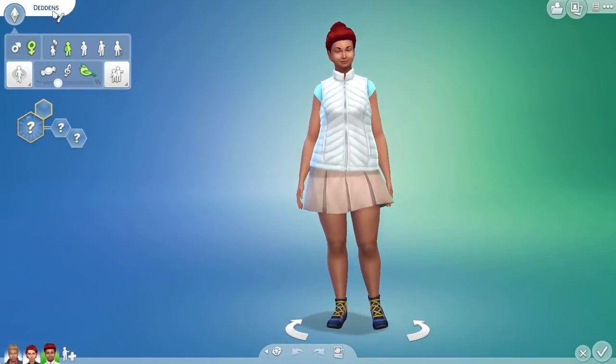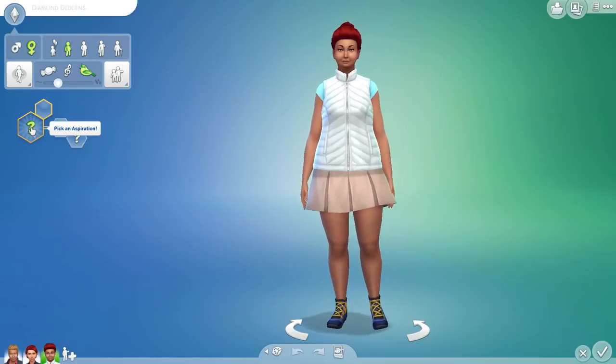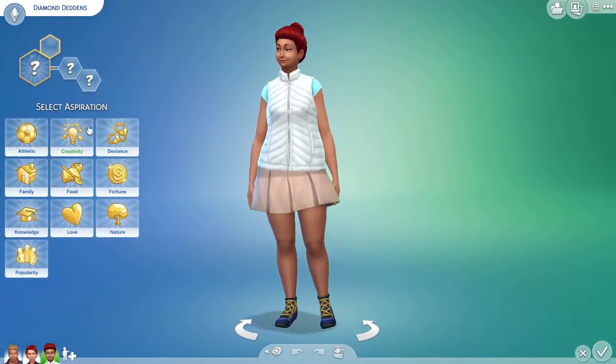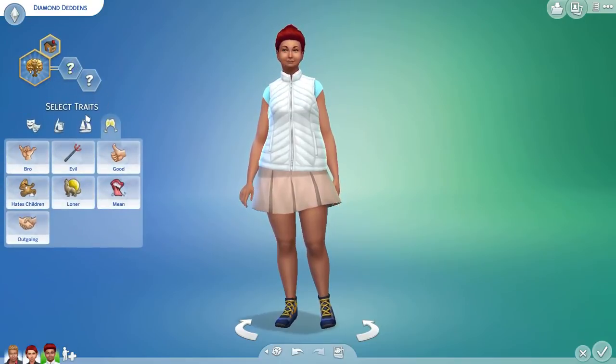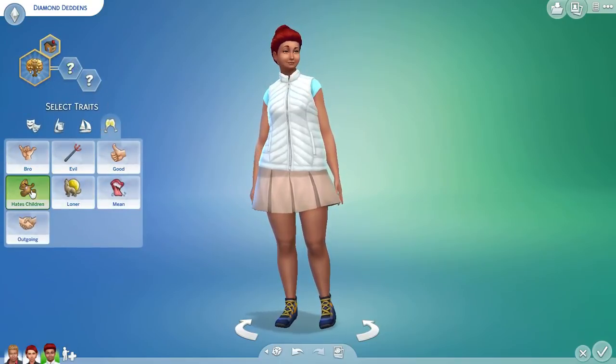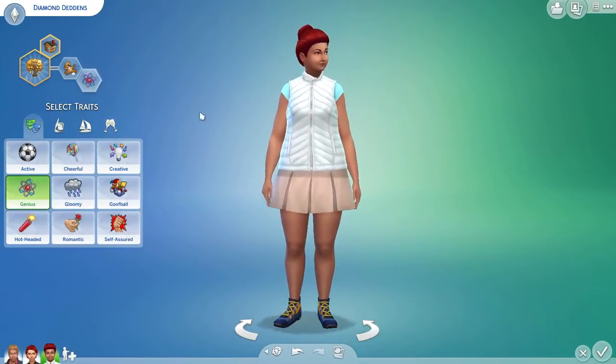Let's use the number 4 for her. Her name is going to be 1, 2, 3, 4 — Diamond. I like that. She's family oriented. Then 1, 2, 3, 4 — hates children. And she's a genius.